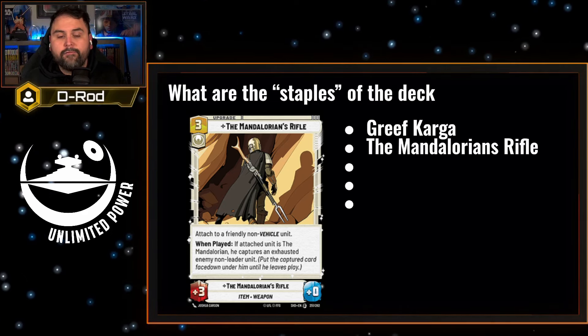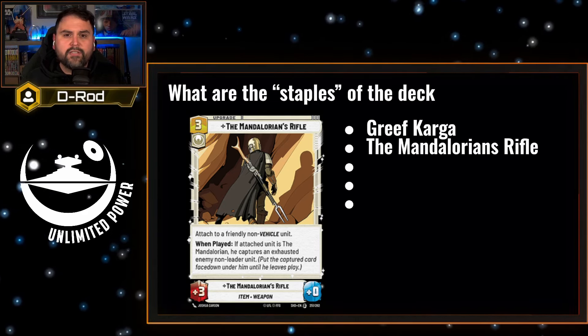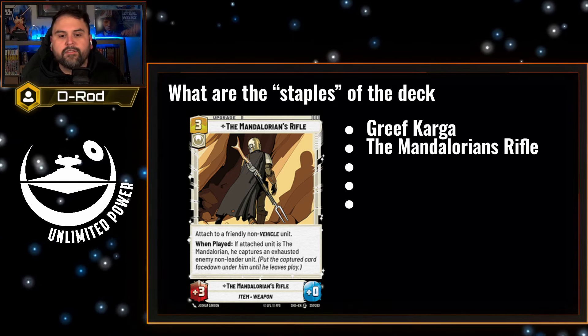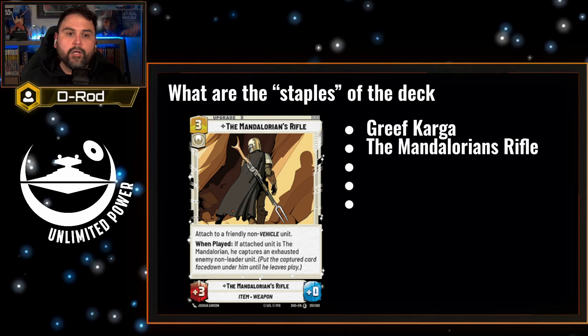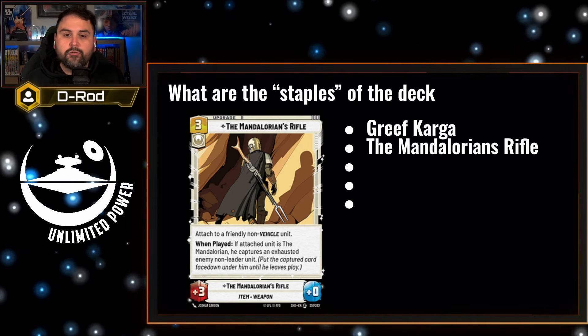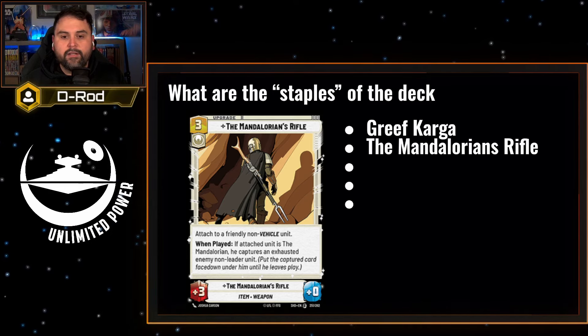Next is the Mandalorian's Rifle, a card that really only works best with the Mandalorian. It gives any unit a plus-3, plus-0. And when played on the Mandalorian, you can capture an exhausted unit. Because Mando allows you to exhaust units, this gives you a better pick of what you want to take.